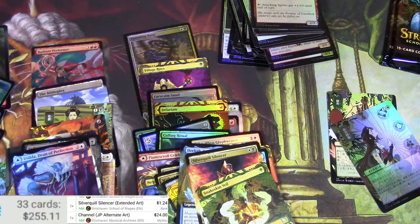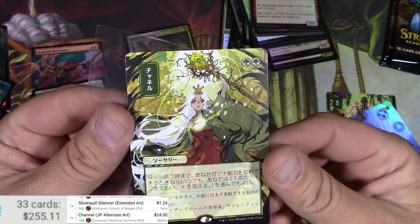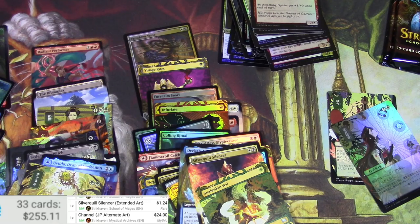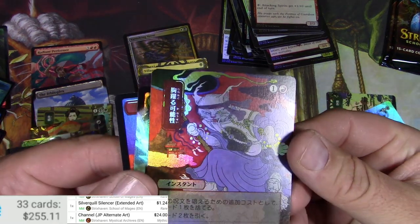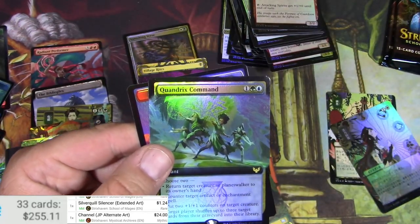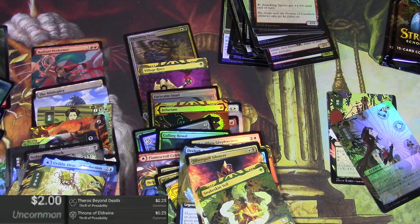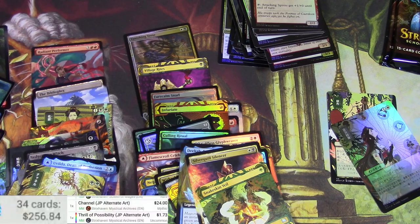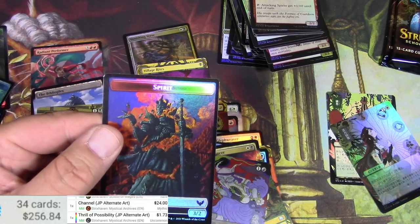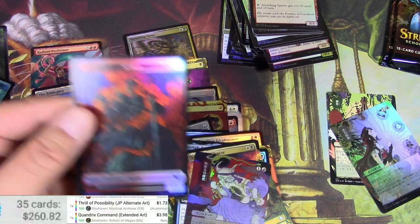I would not have guessed that was a Channel — I mean the original art has the old guy, but this kind of is evocative of what you would do for channeling. Foil cat wizard guy — I hope I can scan it. Thrill of Possibility — man, I like the art. As a foil it's less than the regular. Quandrix Command — as a foil, $3.98.